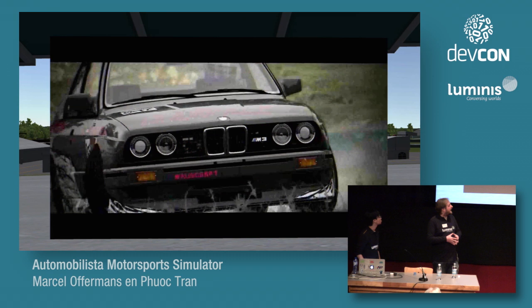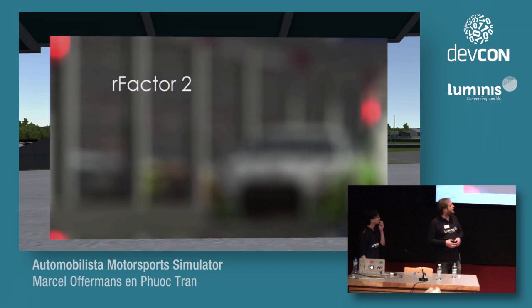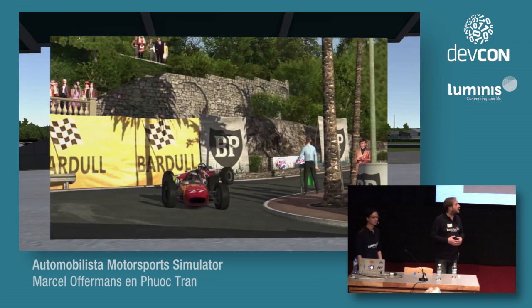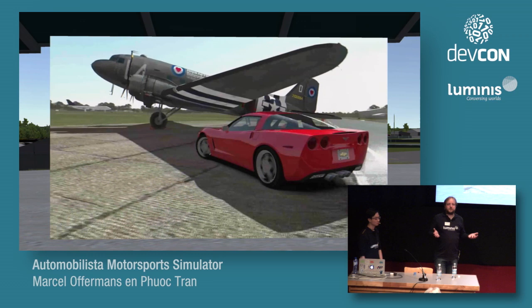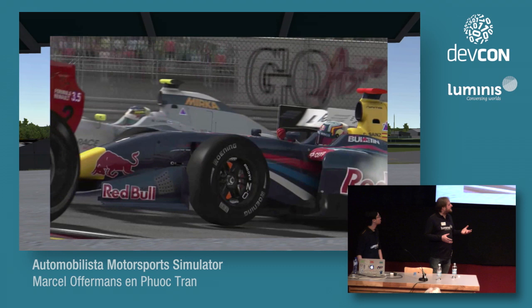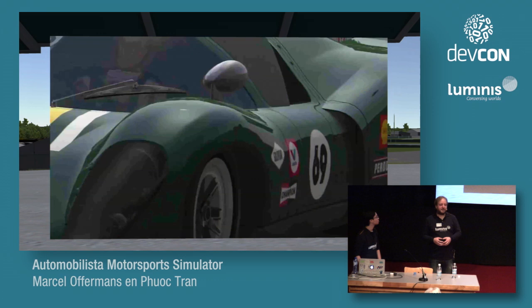The third engine is R-Factor 2, which builds on the original R-Factor. It's still a very open model, graphics are a bit nicer, and there's a lot more in the physics department — realistic weather, rainfall, even linking to real weather data. There's still a big community building different cars and tracks. A lot of titles have actually taken the R-Factor engine, licensed it, and built other racing simulators on top of it. That's a nice bridge to the project we've been working on, which also did that.